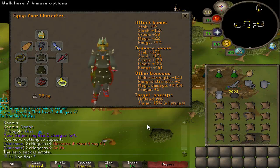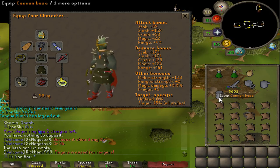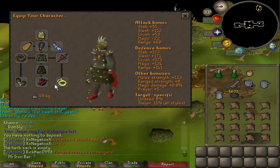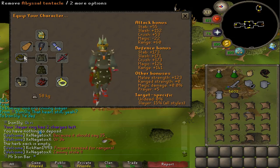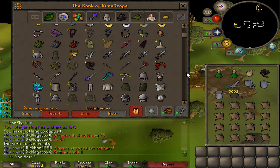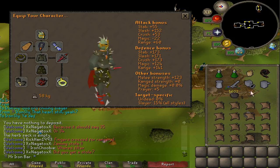Cannon accuracy is based off your highest accuracy stat in your attack bonus — in this case it's slash. So when cannoning things with decent defense like specters or black demons, it's nice to switch to something like a warrior ring because the cannon will hit more accurately. The tentacle is only 1 damage more than a regular whip during slayer, but it's 8 accuracy better. For me, who has so many whips that I can't use them all up even grinding raids, this is perfect for camping tasks — that plus 8 accuracy from the tentacle and from the warrior ring makes a huge difference with the cannon damage.